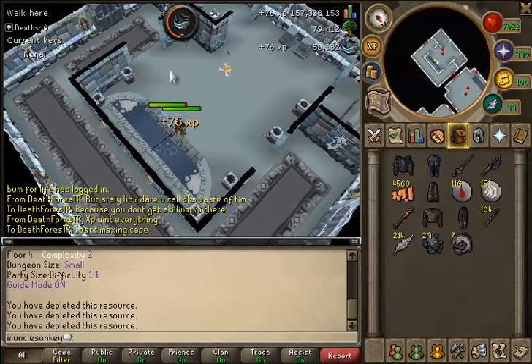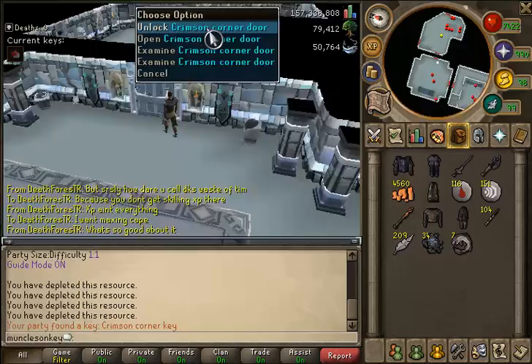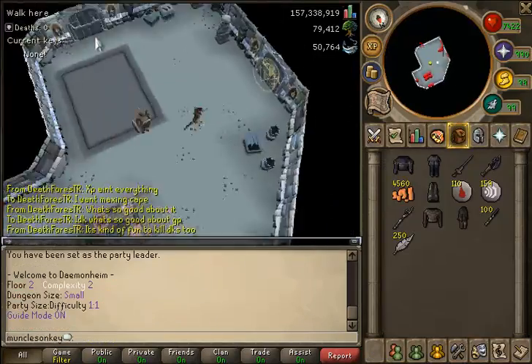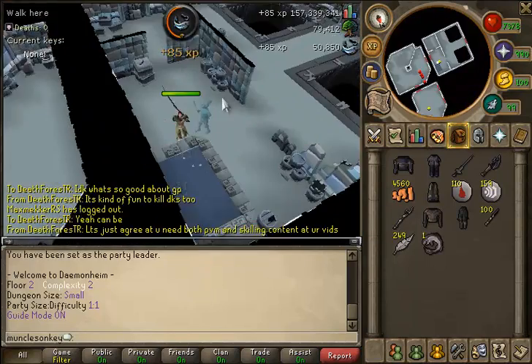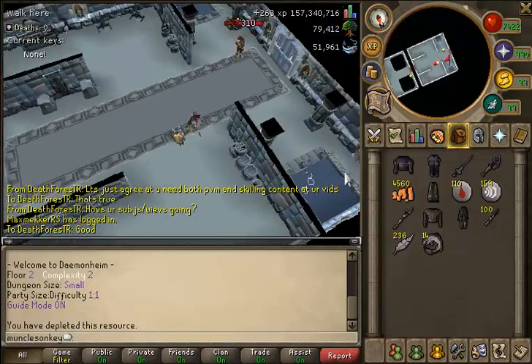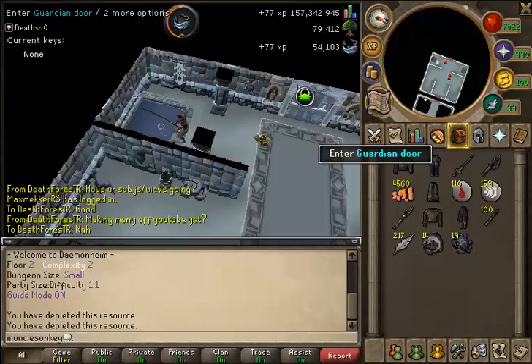If you find a room with four fishing spots in it and you're level 90 or higher, you can get around 7 to 8K XP. One thing about this method that's not the greatest is it does depend a little bit on luck, because sometimes you get dungeons that don't have any fishing spots in them. Sometimes you'll find a couple and not get very good XP, and sometimes you'll have a dungeon with 10 or 12 fishing spots and get a lot of XP.